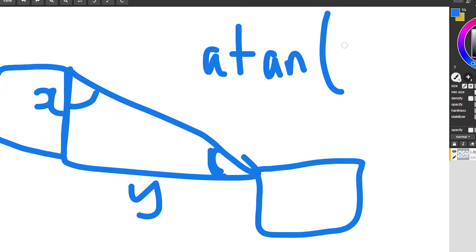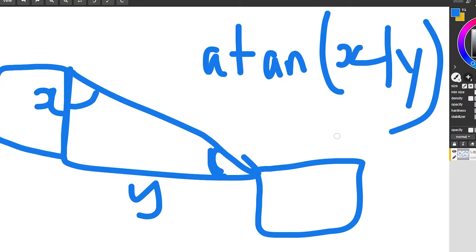SOHCAHTOA. Take the arc tangent of x divided by y — wait, we want this angle. Take the arc tangent of y divided by x. And there, you have that angle.